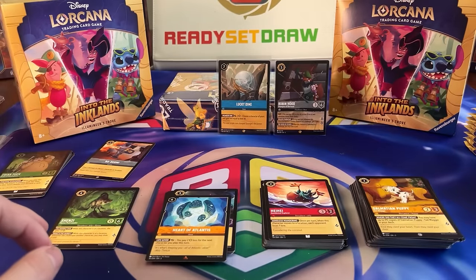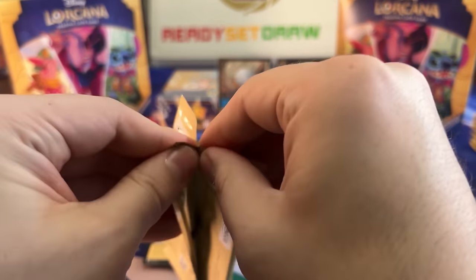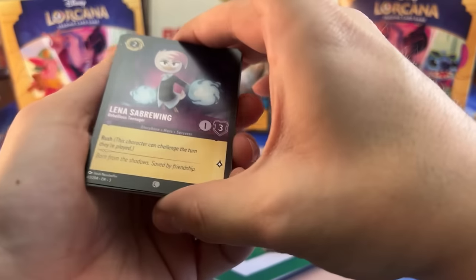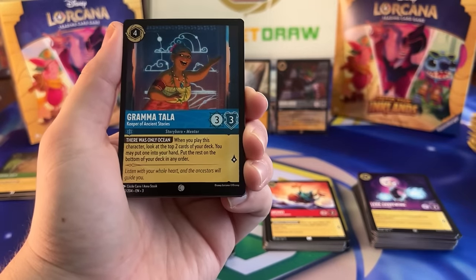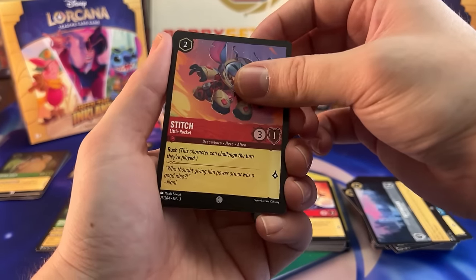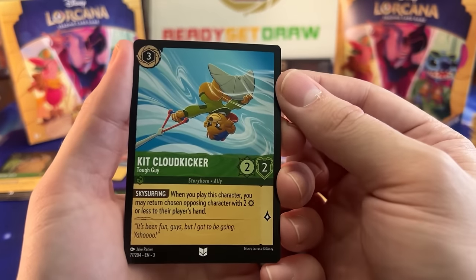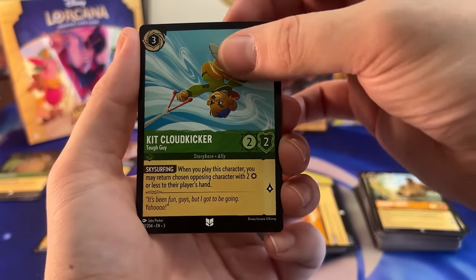Boys, this job of opening packs gets me sweating. Lena Sabrewing starting off the commons. Grandma Tala — that is a great card, develop your brain on a 3-3-1 lore card. Nottingham, Stitch, Don Carnage, Joshua Sweet, Jafar, Lamp Thief — good shift target. Tiana's Palace. Kit Cloud Kicker — wonderful tempo play. Imagine playing this and bouncing their two-cost character, just completely setting them back.